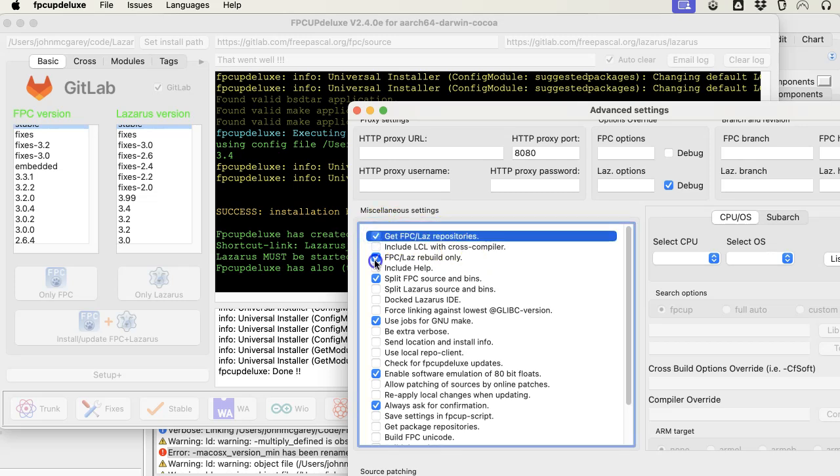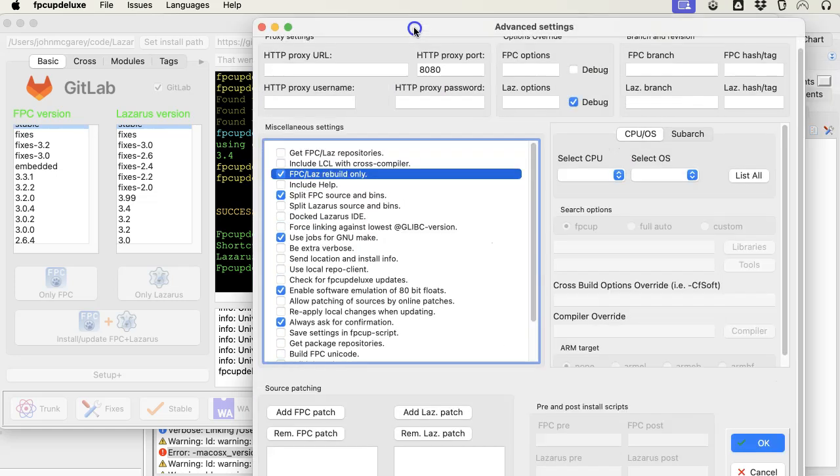You go to Setup. Usually it starts out like this — set to 'Get', where it'll go get the stuff, the source code from the repositories. But we don't want to do that. We want to leave it and build from the folders that are already there.